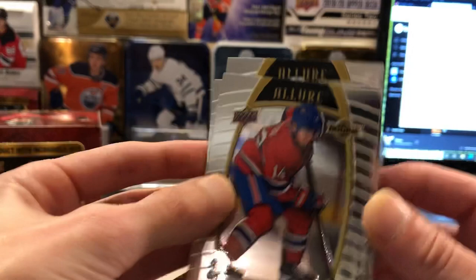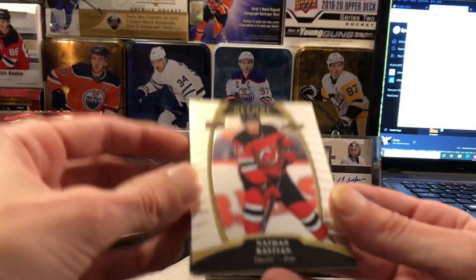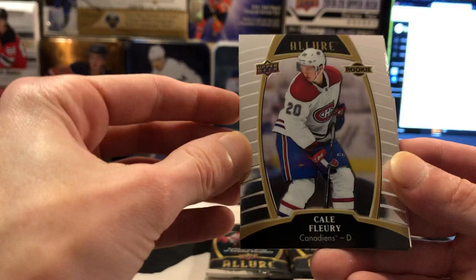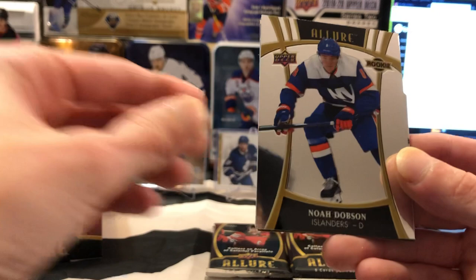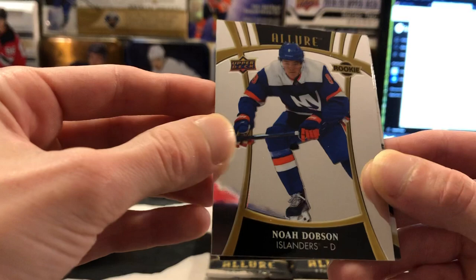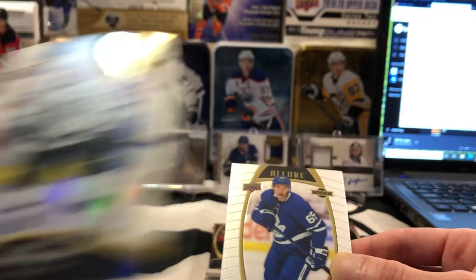We've got the other Devils rookie here — Nathan Bastian. We've got a nice little Kirby Dach base rookie for the Blackhawks — Adam will take that for sure. And the rookies are coming fast and furious here: Cale Fleury, and we've got a Noah Dobson short print — no border, no stripes on the side, a bit of a short print — going to the Islanders, which is Matt B. So Matt, you'll be hitting the Dobson short print. White rainbow LA Kings for Chris — a Carl Grundstrom white rainbow. Unnumbered, but anytime you get a rookie in the parallels it's a nice little score. Best player in the league — well, second best.